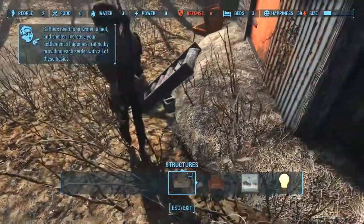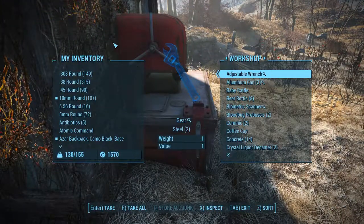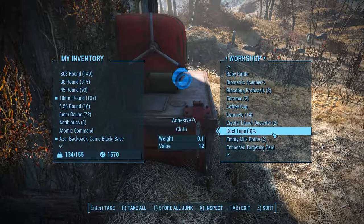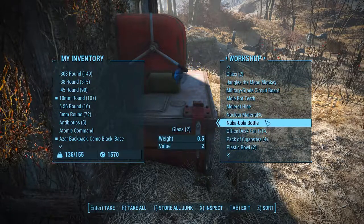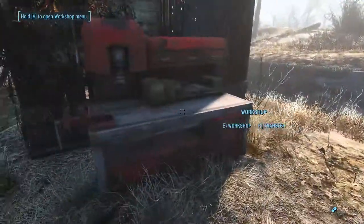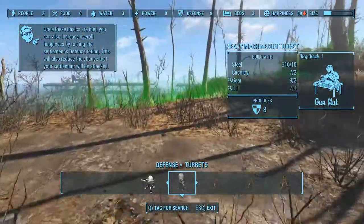I'm going to send one of these settlers to Sanctuary Hill to start a supply line there. Resources are shared among the workstations. For those not familiar — while building, resources are shared but you can't see items in other workshops. So if I want to build some defense over here I should be able to use shared resources.